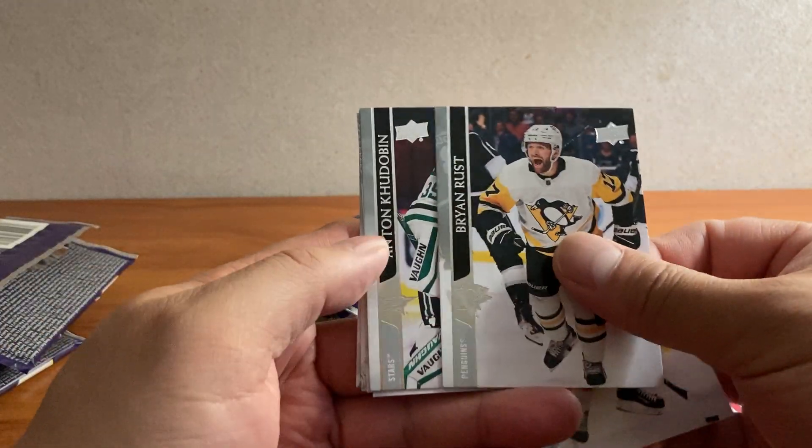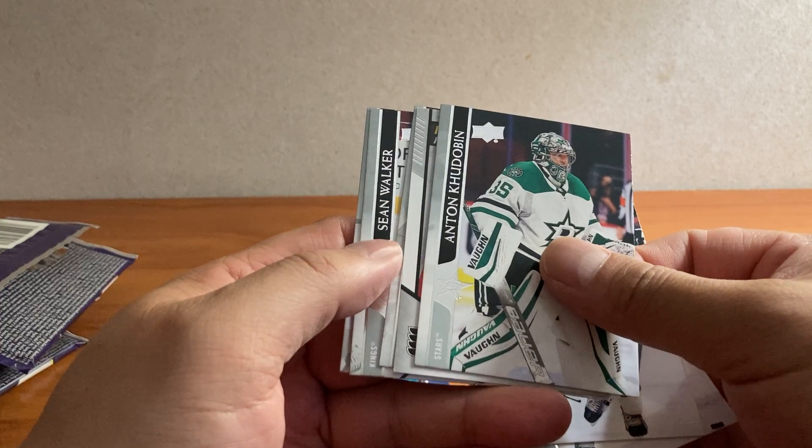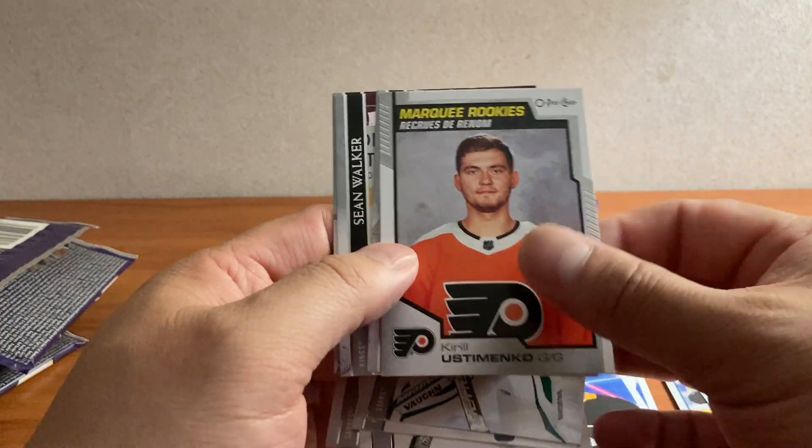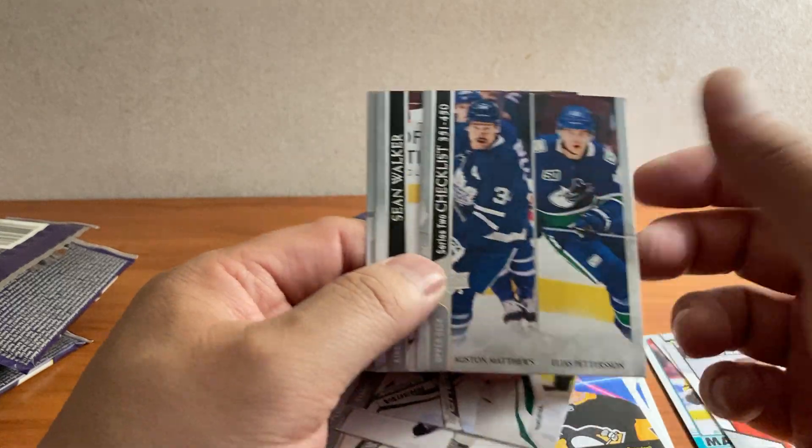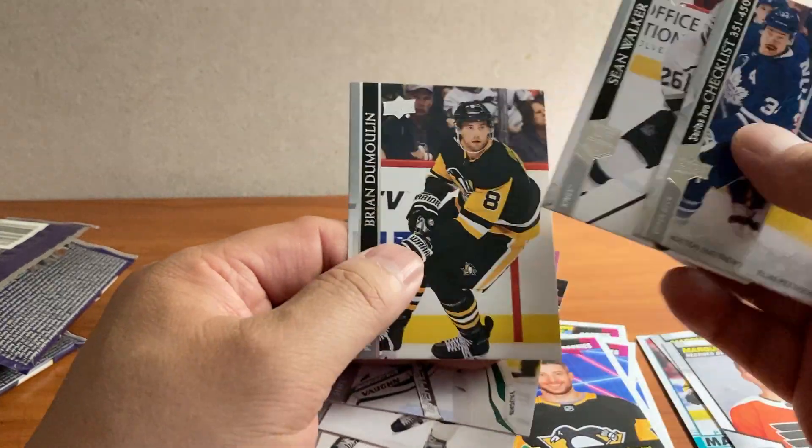Nukaharu, Hughes, Rust. Ketobin. We got a Kirill Usamenko Portrait Rookie. Checklist, Walker, and Dumoulin.